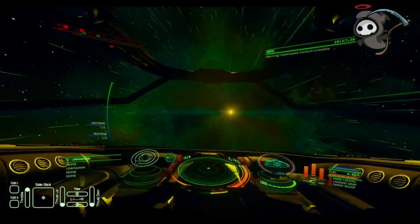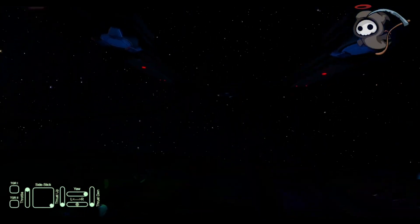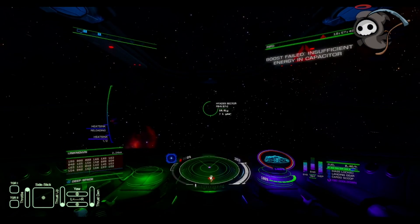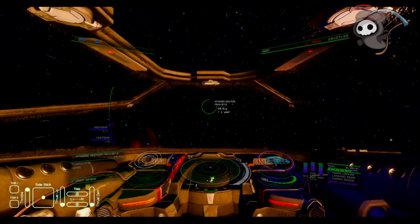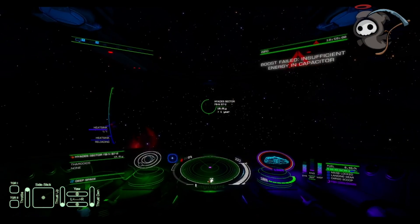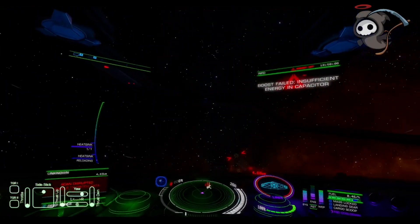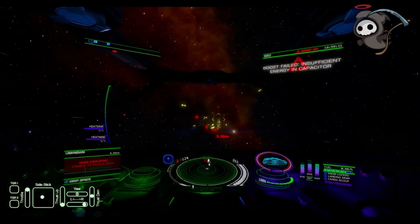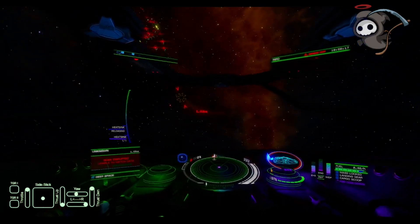As soon as you drop out of witch space during a hyperdiction, throw a heat sink immediately. Make sure all power is into engines, make sure that Thargoid is on your six, and start boosting away — spamming that boost button and getting as much distance between you and the Thargoid as possible. Get that heat level as low as possible. Don't turn silent running on — it only hurts you, as it disables your shield. You want that shield on because it acts as a buffer even if your shield is weak.